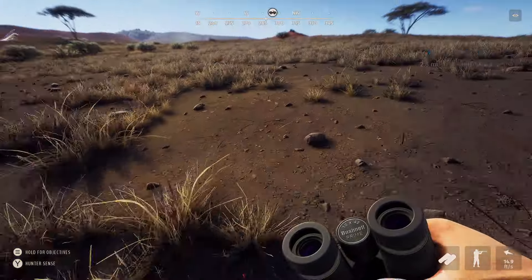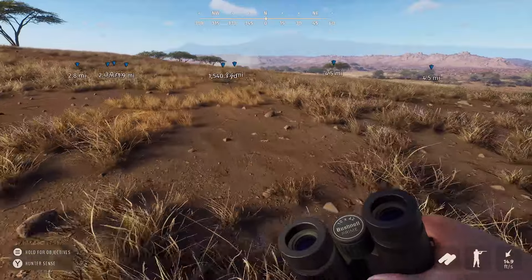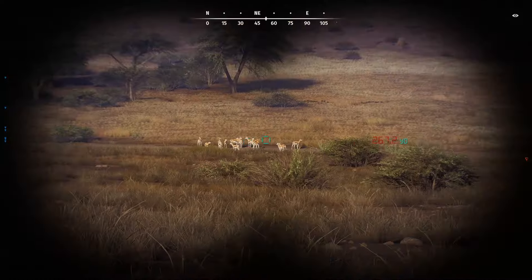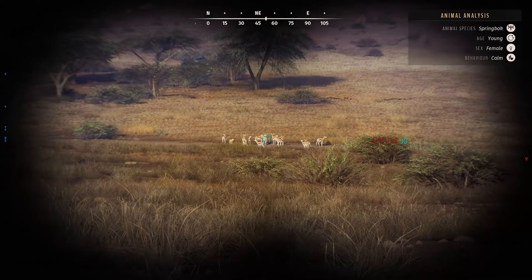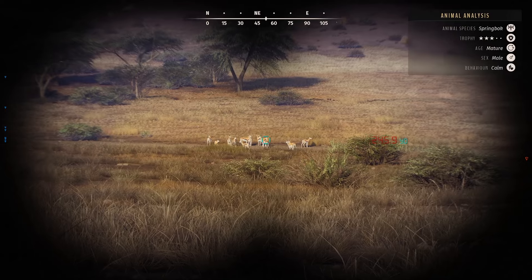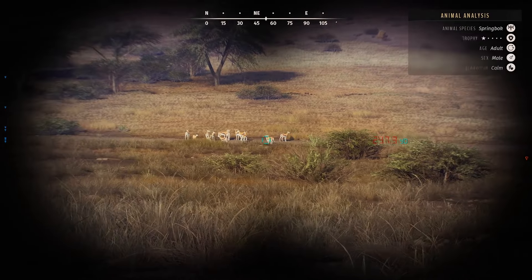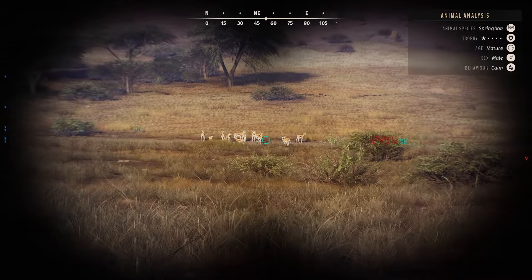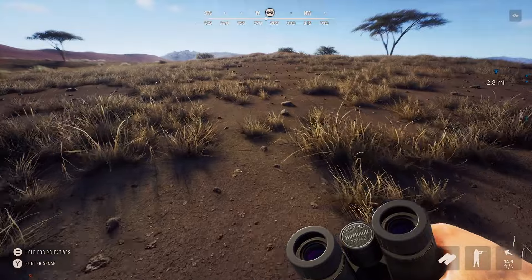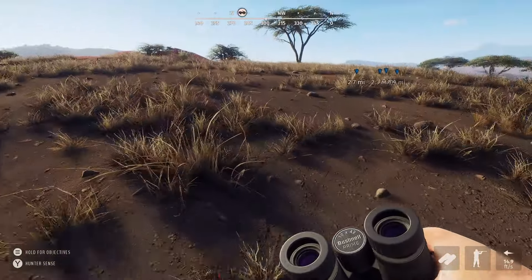He was a 466, so nothing special, but we'll taxidermy it — it is a five-star. Good way to start off. Check out some more of these dunes and head around the map and hopefully give you guys something. We got out here, got some springbok — let me just check these real fast. Three-star mature... one-star mature... nothing really worth shooting, so yeah we'll head out here and hopefully get some more for the trophy lodge.